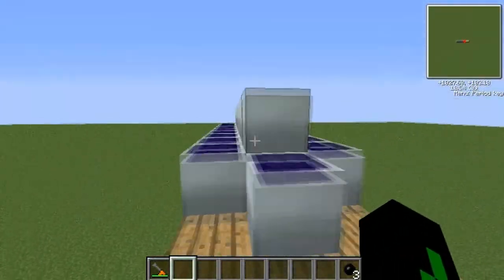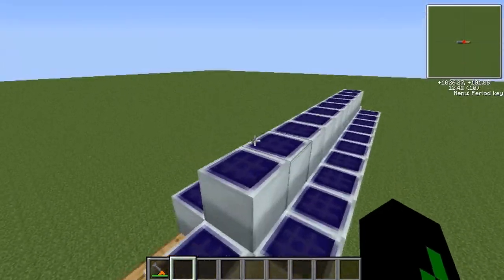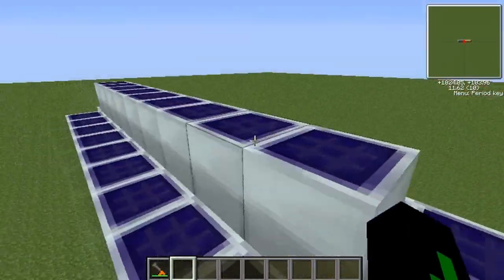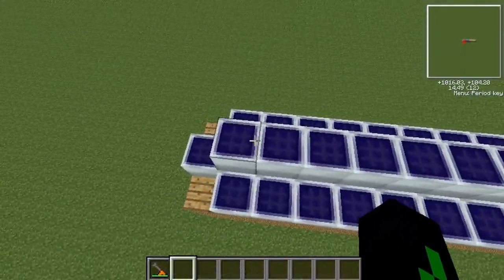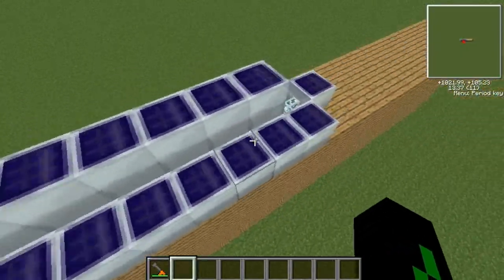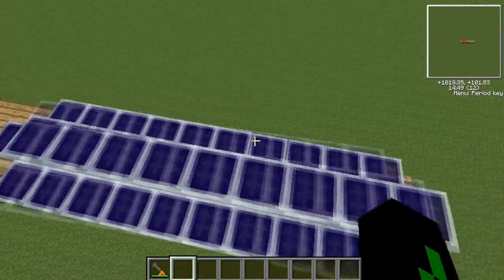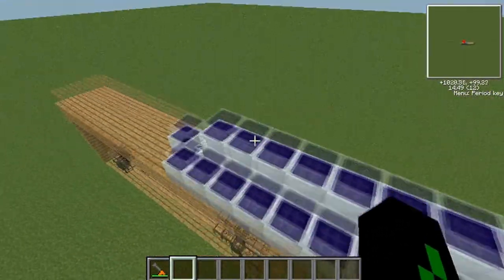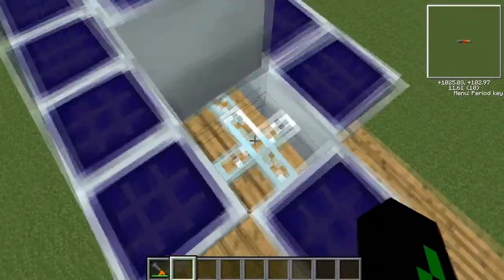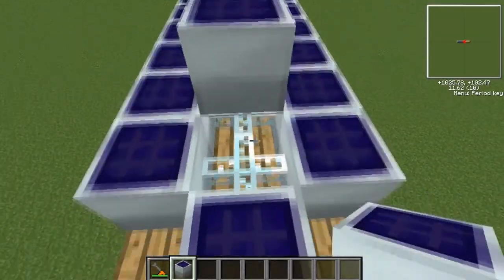To start with we need to have energy to power all these machines, so we're going to use solar panels. I like solar panels — they get quite a lot of energy. I've got ten going along here, ten going along the top, ten along here, and one either side, so that's 32 solar panels.